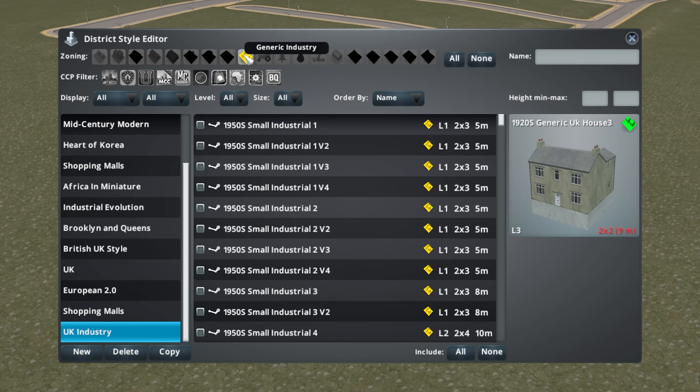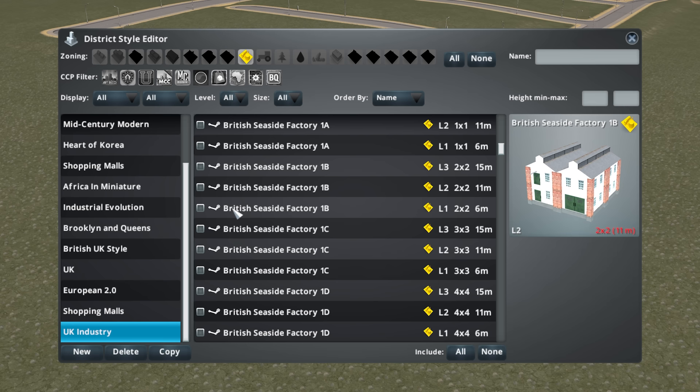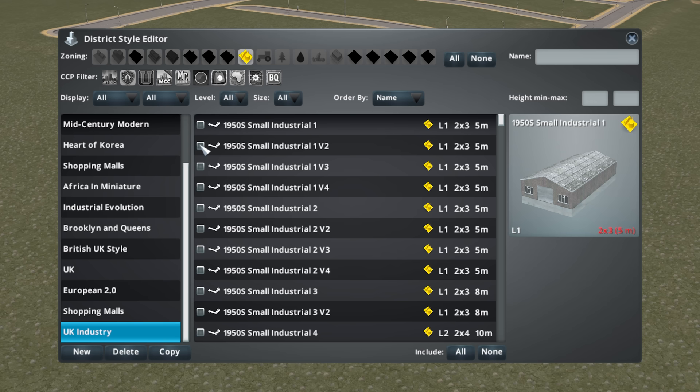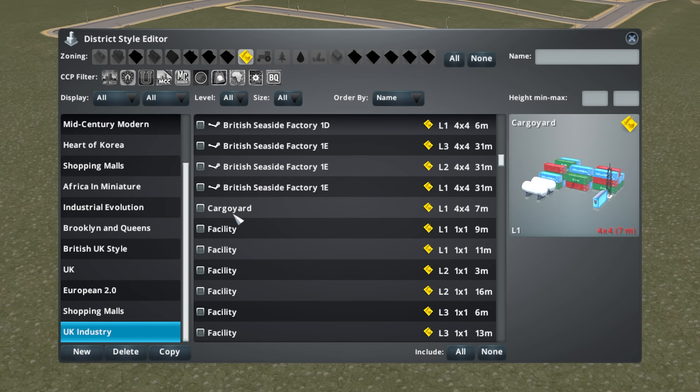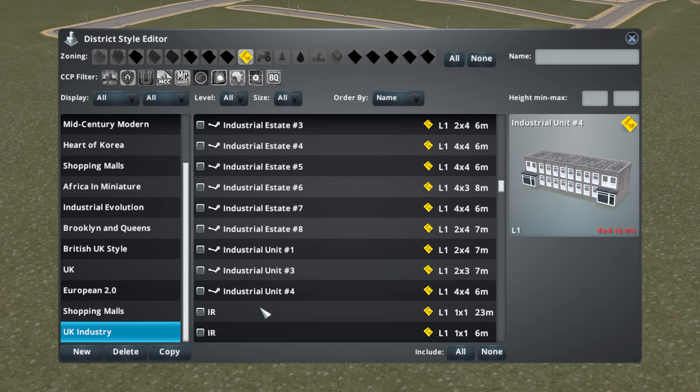I'm going to turn all of these off and just look at UK Generic Industry Buildings. We've got version 1, 2, 3 — they're all level ones. I do like the big factory, but not the British Seaside factory stuff. I like these 1951 buildings — so if I search '1950' that will just show those and I can include all of them at once. We're going to skip the big factory. I do like that bonded warehouse — we'll select that one. Not going to do the British Seaside factory stuff — we'll have another place for those.